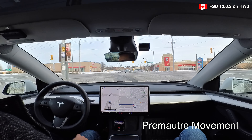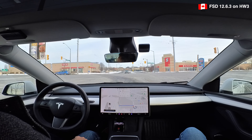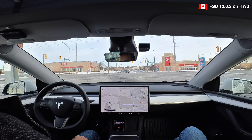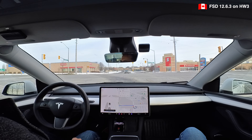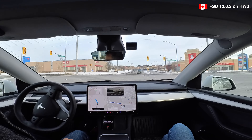Here's another issue that's been recurring — you can see the car is moving forward even though I still have a red light. Ever since 12.6.1 I've found the car creeping up before the light turns, which is a little disconcerting. I don't really like that.